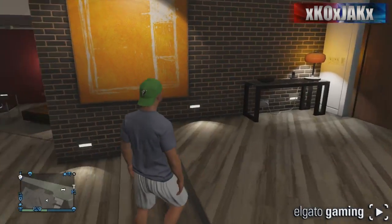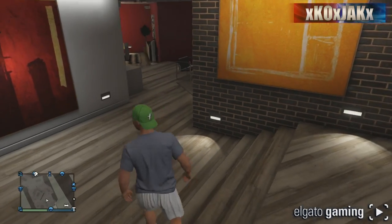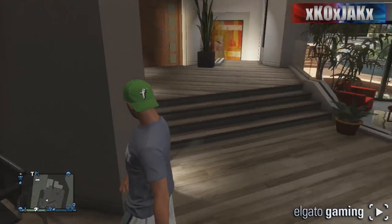You can do whatever you want in here. The only way you can leave is by killing yourself. If you would like to see a tour of this mansion, the link should be in the description below — go ahead and click on it, it'll take you to another one of my videos where I am showing you a tour of this house.